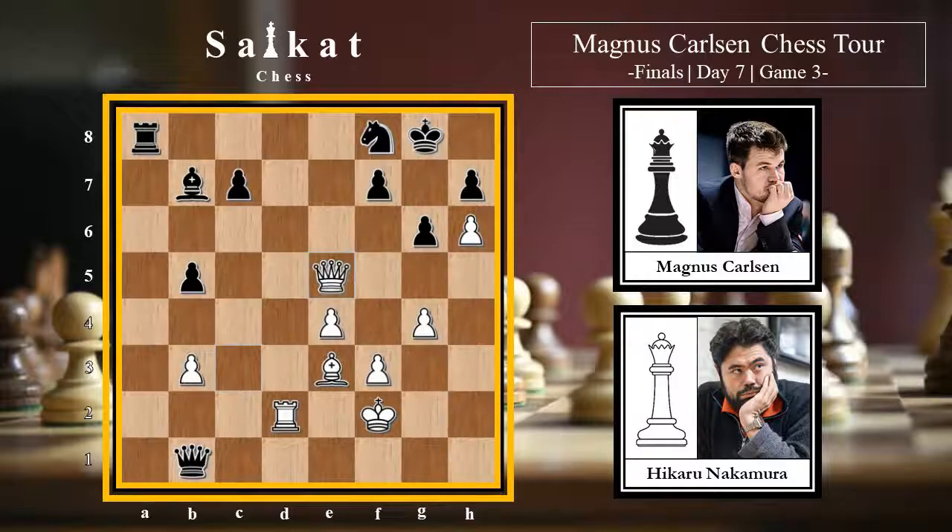The Armageddon was drawn, but since Magnus was black he won as per the rules, winning the tournament. Undoubtedly Hikaru showed his class - you have to be very counter-attacking, not defensive, to beat the world champion. With this we come to the end of the video. I'll probably come back with one or two games from the Chess Olympiad featuring Indian players - see you next time.